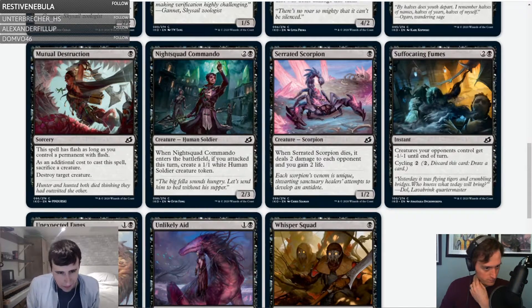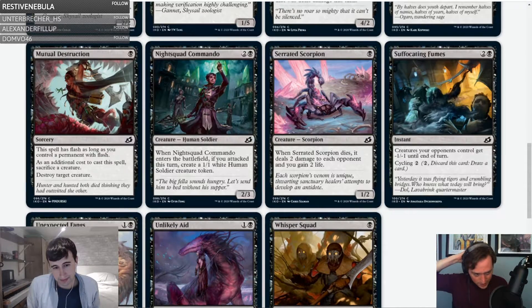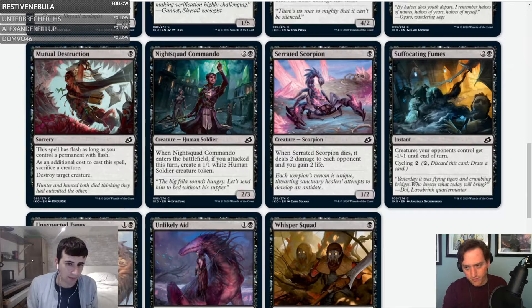Knight Squad Commando — two and a black, three-two. When Knight Squad Commando enters the battlefield, if you attacked this turn, create a one-one human soldier. It makes two humans in the black-white human deck. C-plus. Even in other black decks looking at things you want to sacrifice or incidental creatures, this is like glue for both the black-green deck and the black-white deck.